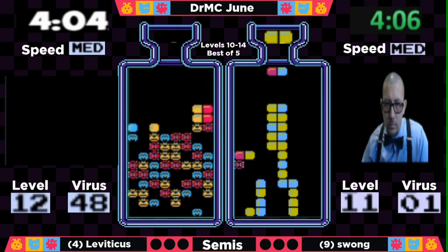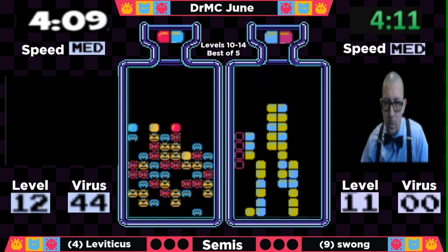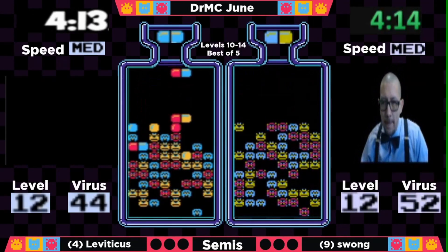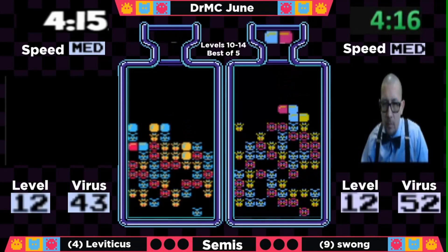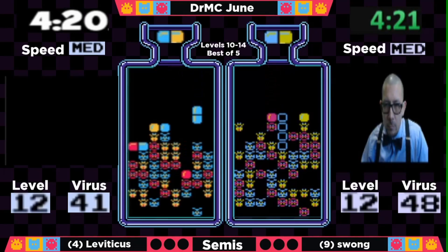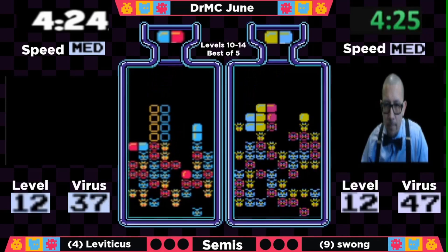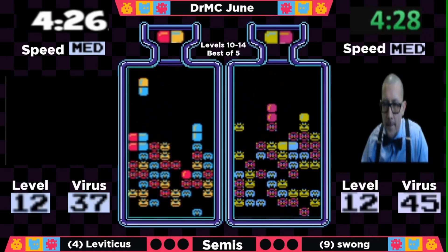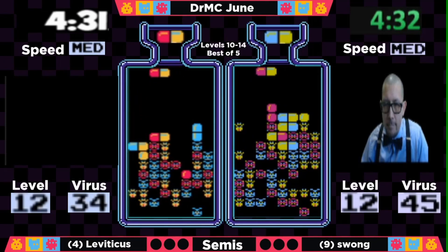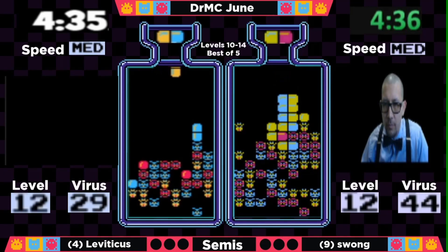This is RNG at its absolute worst — a real pain. But Swong will be out at 4:10, about 20 seconds behind. Not much he could do there but wait. Unfortunately, he had the lot of reds much earlier and didn't make the whole lap to catch up. Meanwhile, Leviticus has a very varied board on the top line — liking what he has, making quick work of level 12.